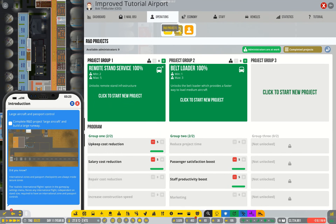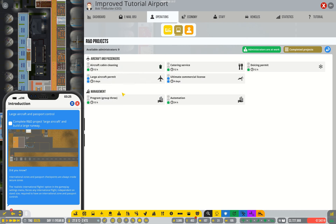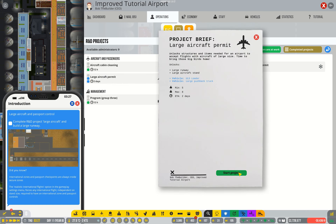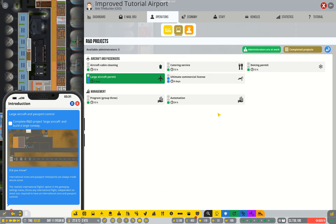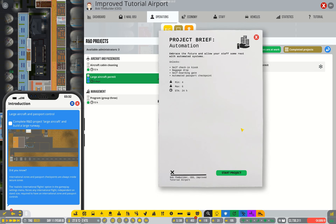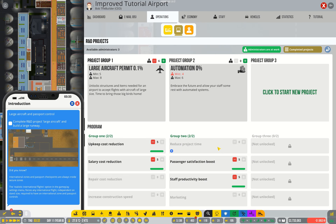Continuing on with the in-game tutorial, it's time to start thinking about large aircraft. In order to do that we of course need the large aircraft permit, so we'll get that underway. But while we're waiting for that, we'll also get automation researched as well. That's going to prove to be quite useful.